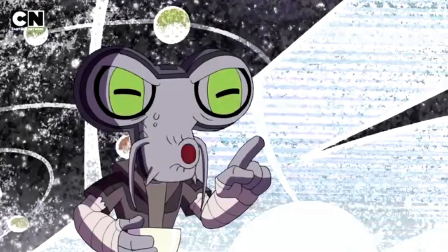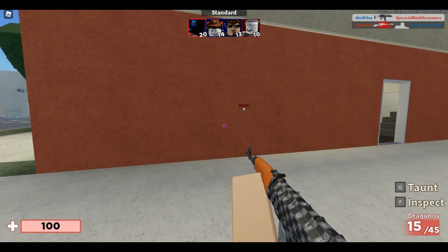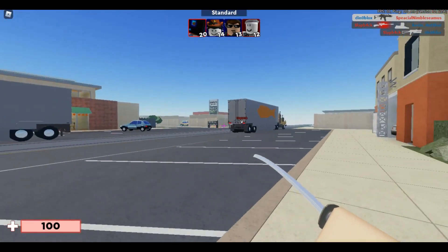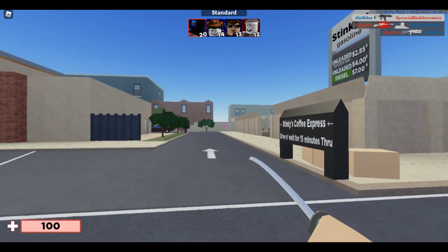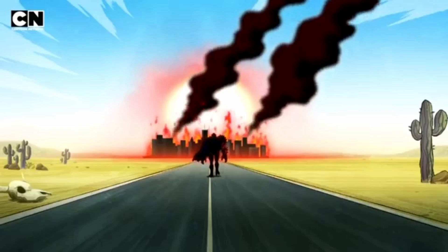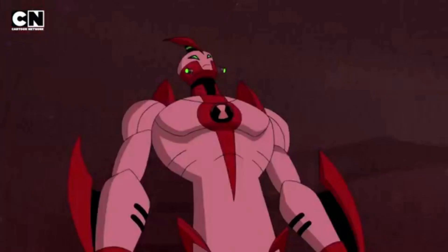If you don't remember, in Season 2, the final episode - in Innervasion - Vilgax got sent to the Null Void by Ben. So I am guessing he's not gonna be too happy to see Ben again. Then we see that Vilgax is back on Earth. He sets the city on fire. He gains some extremely powerful powers that look kind of star-like - he becomes dark with red stars all over his body.